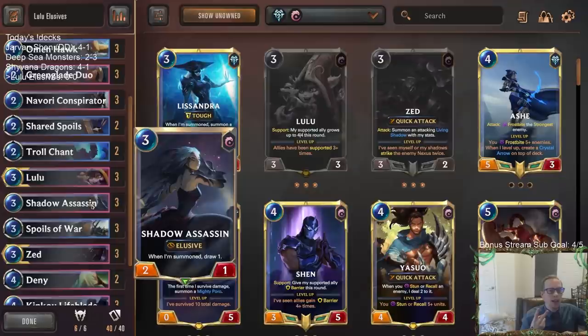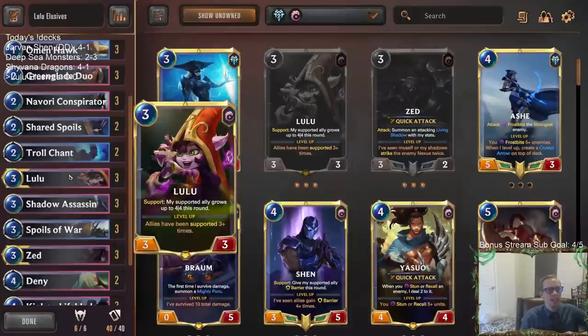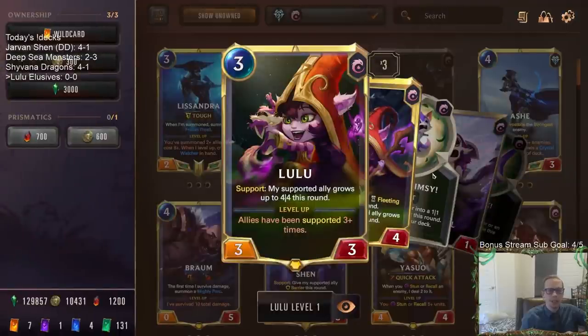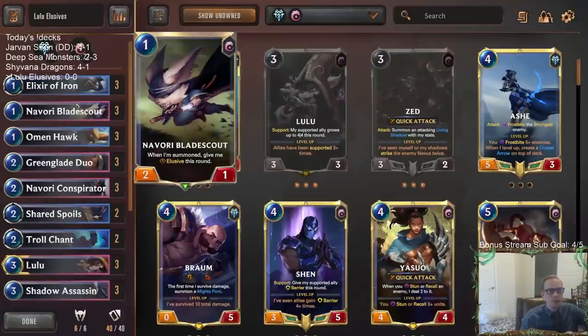We also got a Shadow Assassin buff. It was a 2-2 at first which was very good, then a 1-2 which wasn't really playable because that one power attacking just didn't matter. But now it's a 2-1 — Wiggly Burblefish size — so we're going to try it out again with the summon-draw card. This deck used to be really popular, one of the best decks about a year ago, last February-March. Now we're going to try Lulu supporting elusives, turning them into 4-4s.